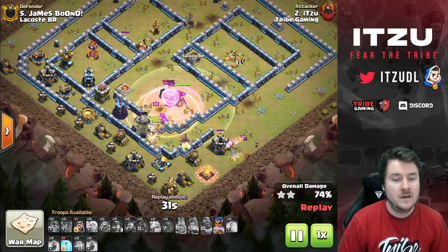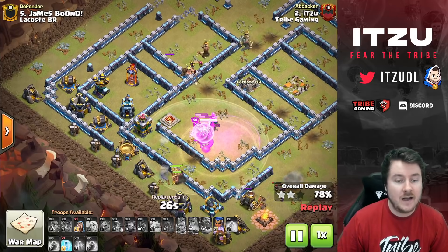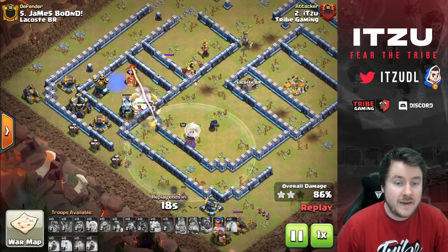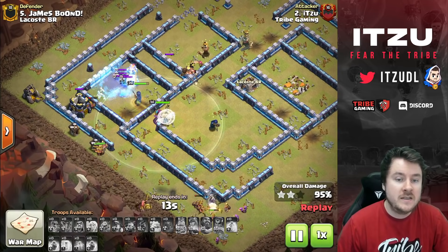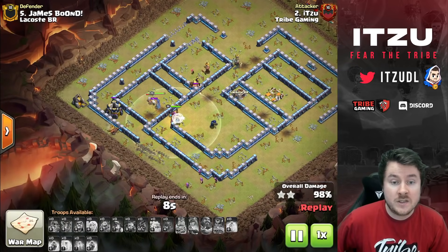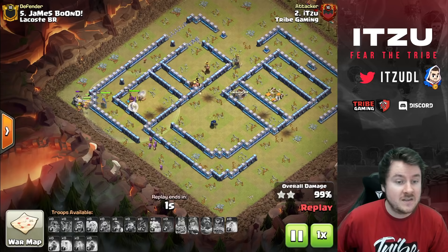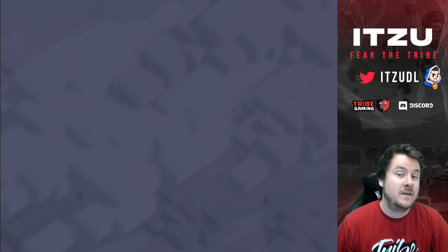The first freeze goes down on the Eagle. So far everything looks pretty good — one rage to spare, one healer spell left. The only thing that could defend now is the single Inferno Tower on the left side. I'm delaying the last freeze because my Royal Champion is entering the danger zone. I use the freeze to protect the Royal Champion from the single Inferno Tower; the Royal Champion ability takes it down. That was the only thing that could go wrong, and with the safe freeze, it's dealt with. First attack — done.